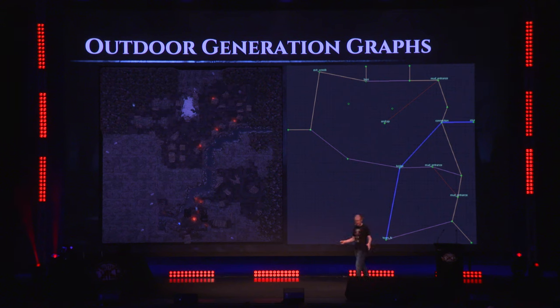This may look intimidating, but it is actually the simpler part of the system. We have a special outdoor generation algorithm used for natural formations like rivers, cliffs, and shoreline. We start with a graph of nodes and edges, and we define all the special locations — things like the entrance, the exit, boss fights, quest locations — as well as more general points where edges of different types come together and join. Each edge has its own type: the blue edge is the river, the green is the forest, the gray is the chopped trees, and the brown path is the mud borrower's trail.